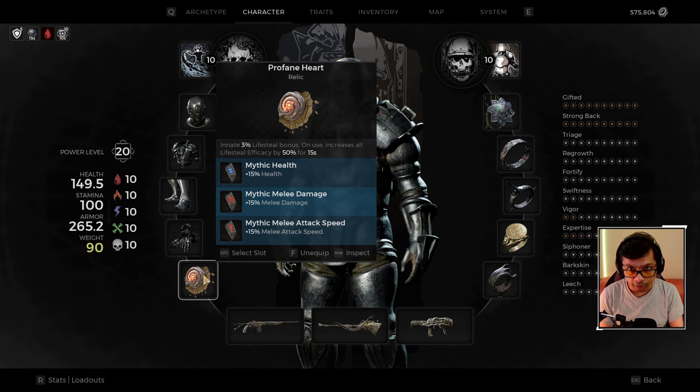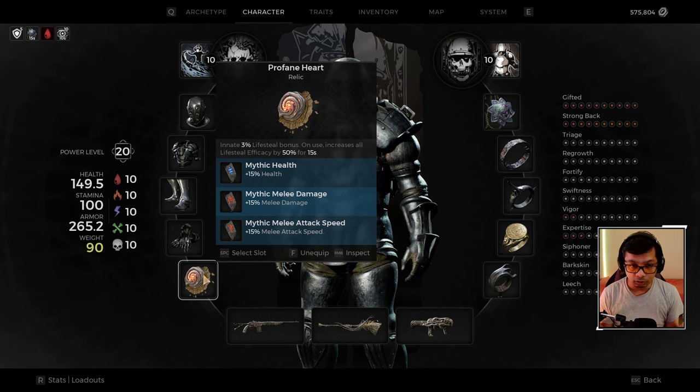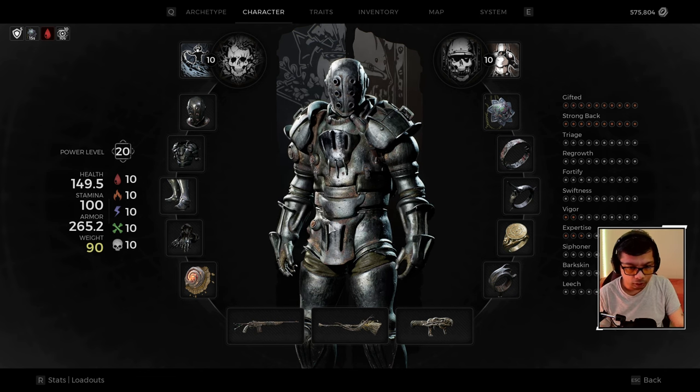The Profane Heart gives you a passive 3% lifesteal bonus, which is how you survive quite a bit. This will make more sense in just a moment when we get into our weapon setup.